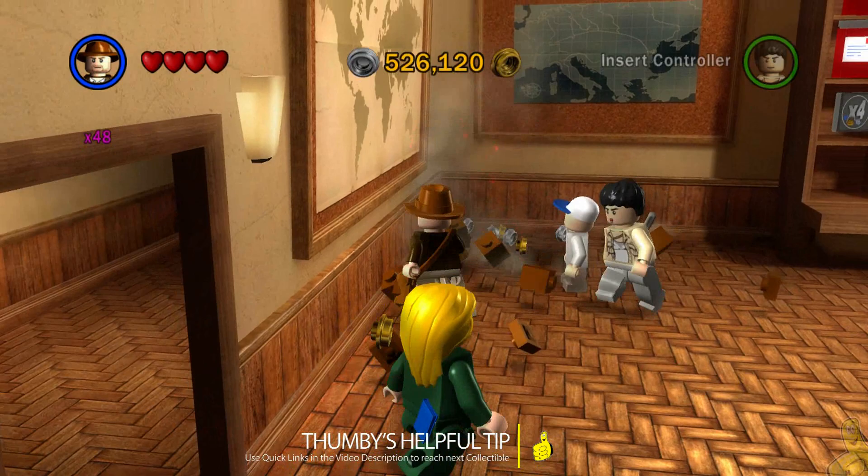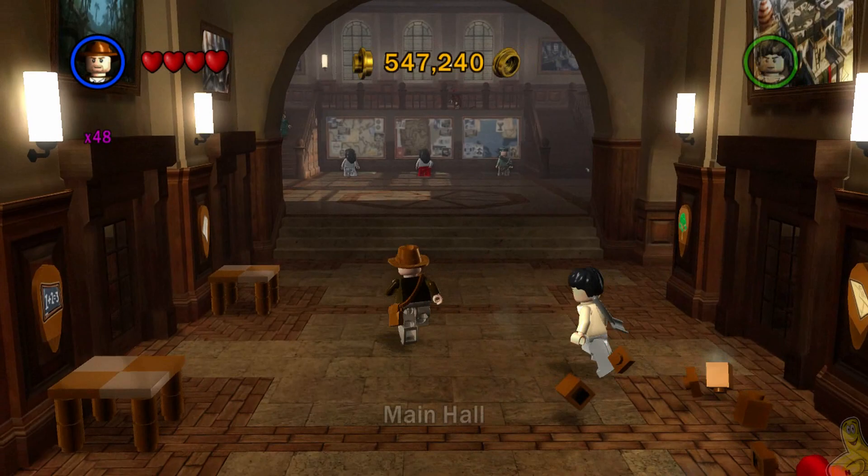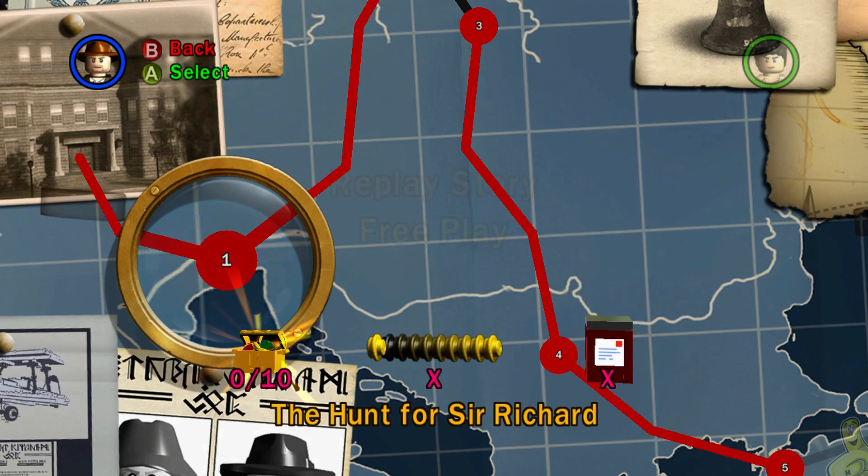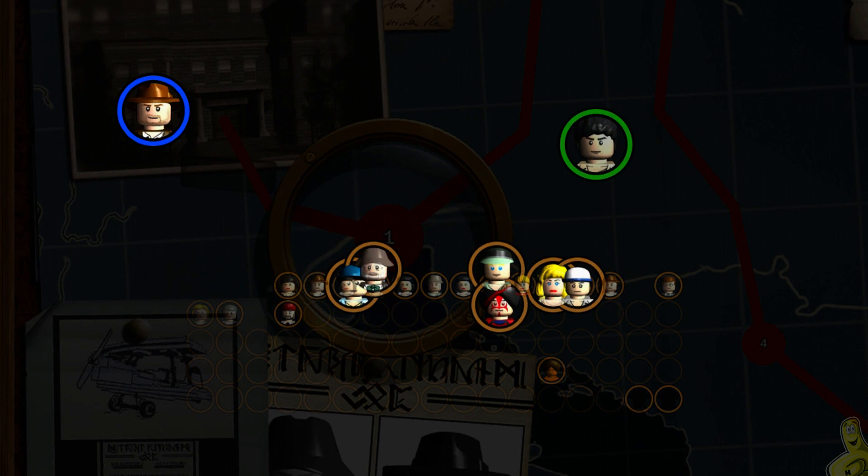Quick reminder: we do have quick links down below in the video description to help you get to each and every one of the collectibles throughout this level. Maybe you only need the red parcel brick or a couple of mini kits — whatever the case, bounce around or get to what you need quickly with those quick links.